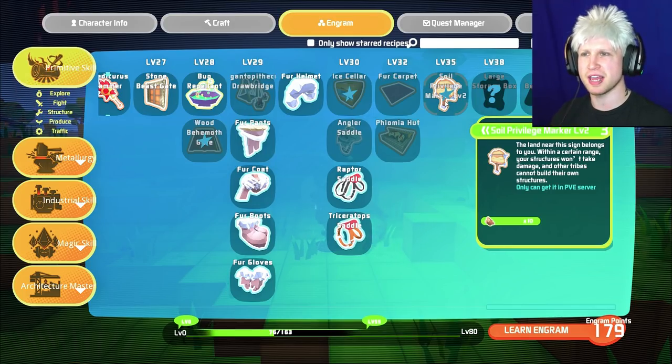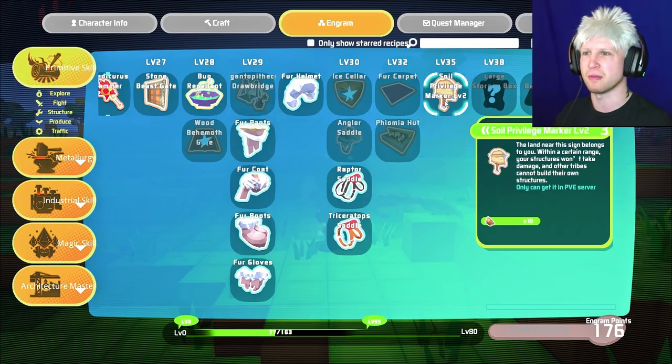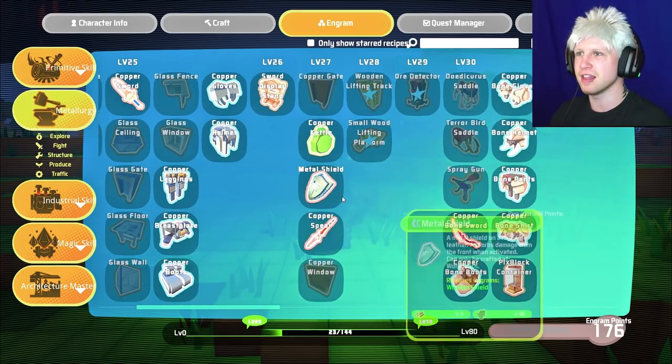A soil privilege marker — the land near this sign belongs to you. Within a certain range, your structures won't take damage, and other tribes cannot build on their own structure. That's pretty cool. It only takes 10 wood, which is weird. You can only get it on a PvE server — I guess you can't get it on a PvP because then it would make your structures invincible. That's pretty cool though, I like that.